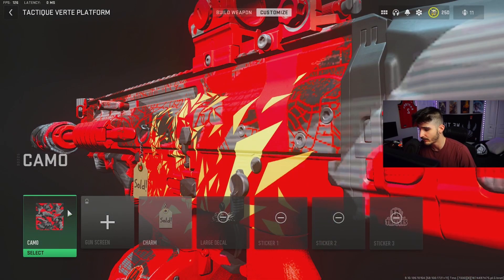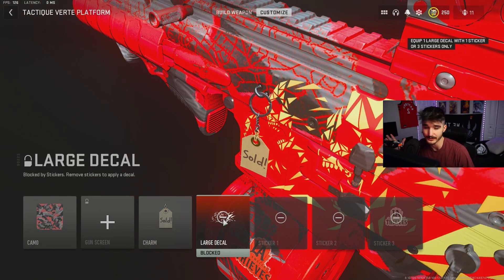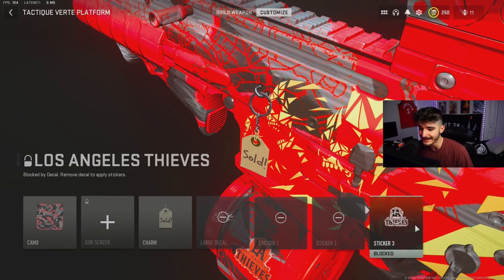If you're wondering about the customization I'm running with this weapon, we do have the LA Thieves camo on with a sold charm, this large decal — it's bugging — and the LA Thieves sticker.